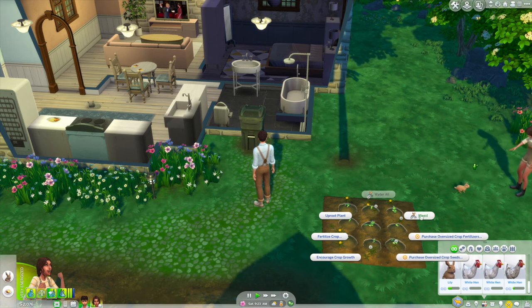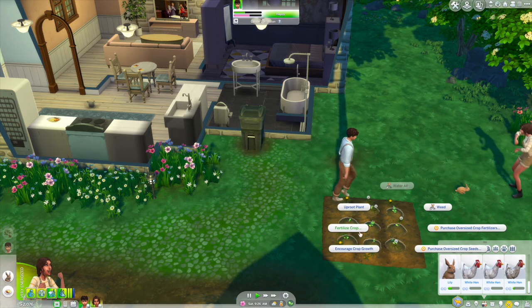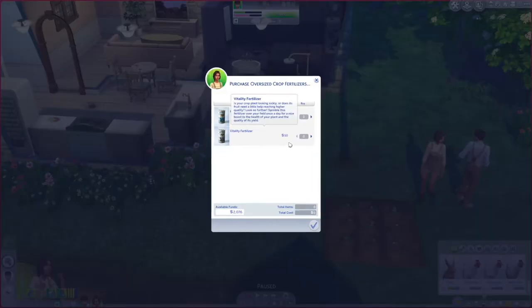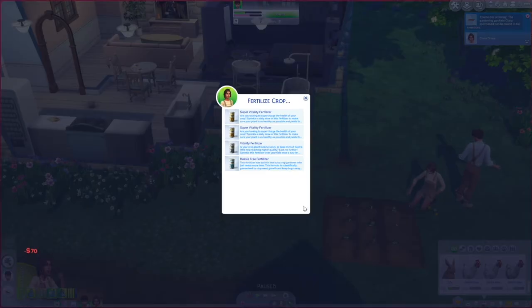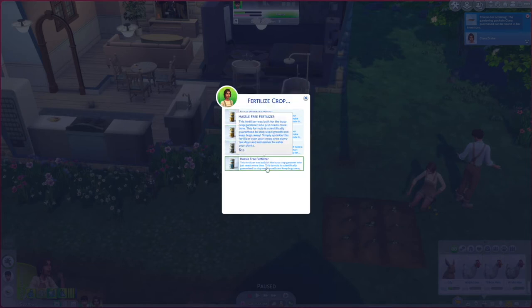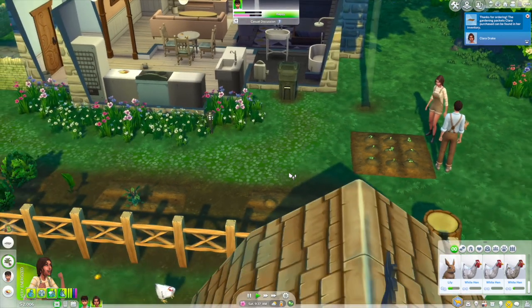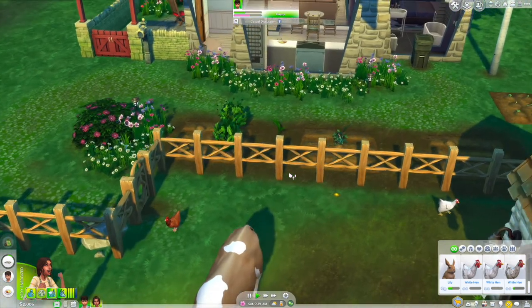She's currently being really cute with the bunny. Let's weed the garden and encourage crop growth. There's a fertilizer built for the busy crop garden — scientifically guaranteed to stop weed growth and keep bugs away. Let's get that one. I love the fact that they do more gardening with this pack and I'm really excited to go to a fair as well — I think that will be so fun.